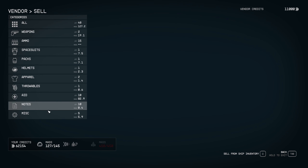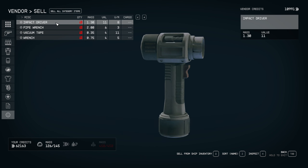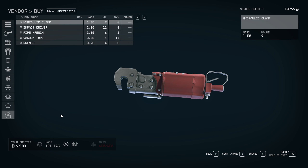Let's go over to the sell menu, go miscellaneous, all our stolen items — we'll sell them. Boom, all sold, all done.